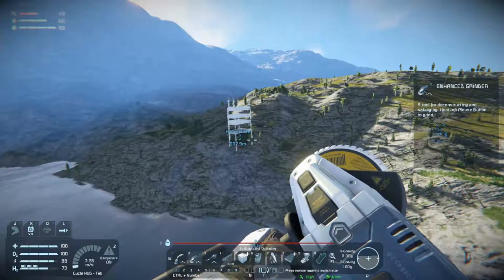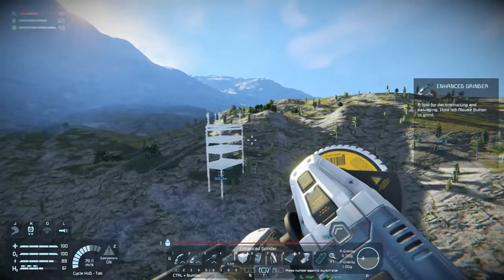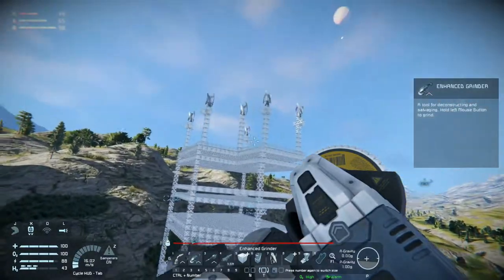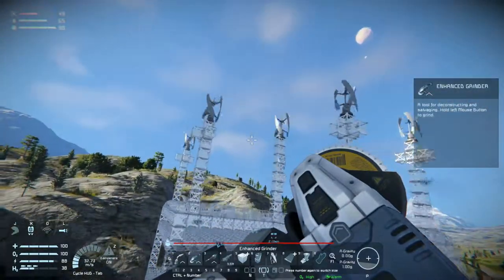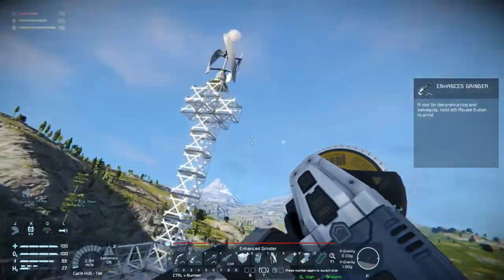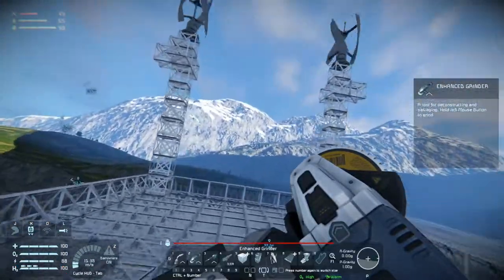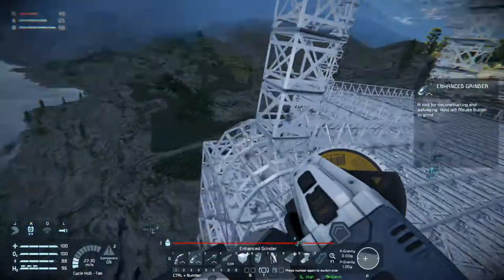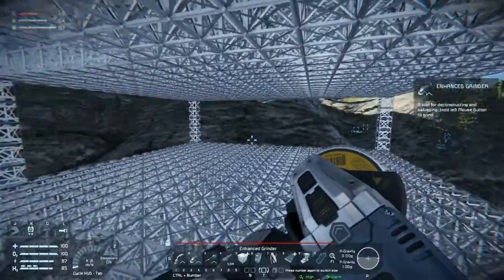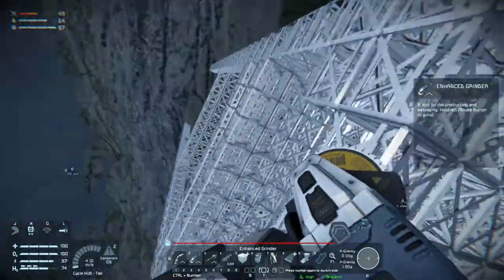Welcome back to Space Engineers folks. As you can see I have built up the skeleton of the base and I put some wind turbines on top. Up here we will have wind generation and turrets on the top as well, and maybe some other stuff. Down here on the upper level we will have quite large living quarters, I think.